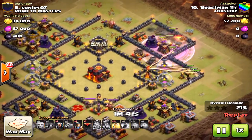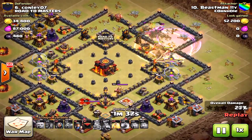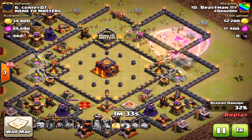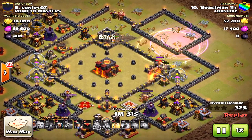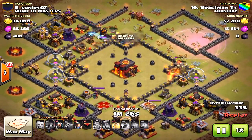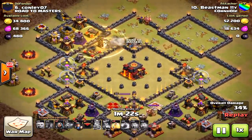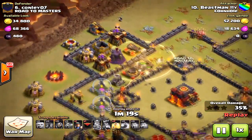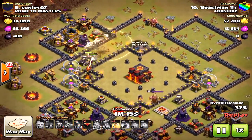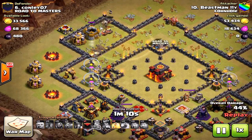I would have actually saved my queen for a little later in the raid. I could have used a funnel with a dragon on the other side, or used spells on the clan castle — spells would have done well because it was mostly air and air doesn't do well against miners. Right here you could have brought the queen in where those archer towers and the wizard tower are — the queen would have worked perfectly there — or maybe saved a loon for that compartment.